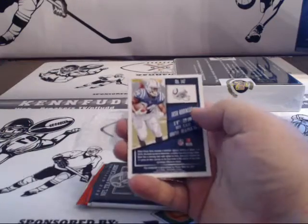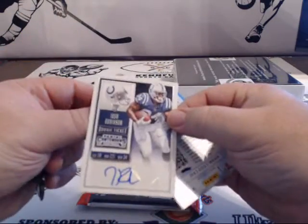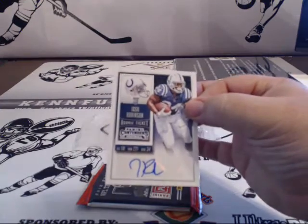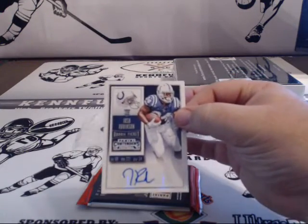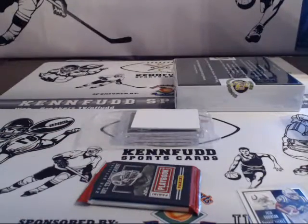That could be a Ron Miller look right there, for the Colts. Josh Robinson, autograph. You could be looking at a Ron Miller rookie autograph in that right there. That's 12, isn't it? You could be looking for a Ronnie Hillman, something like that maybe.